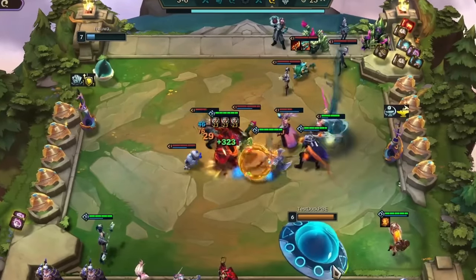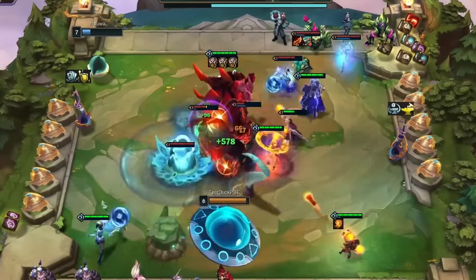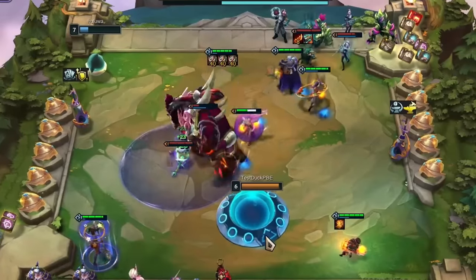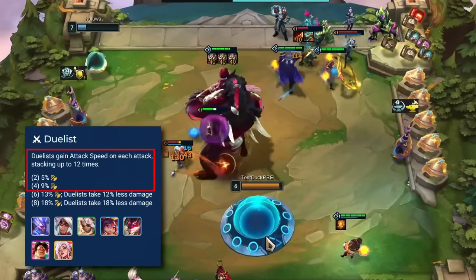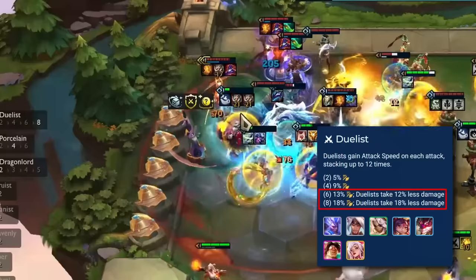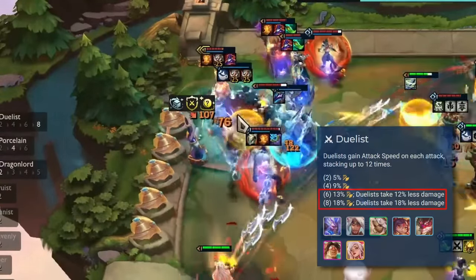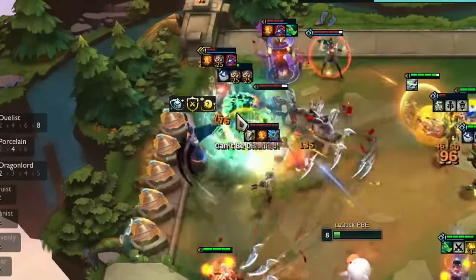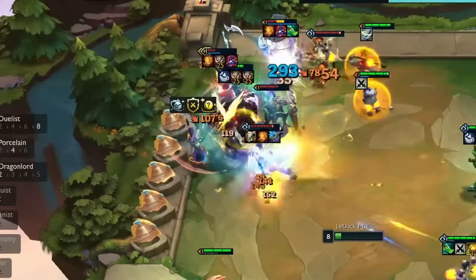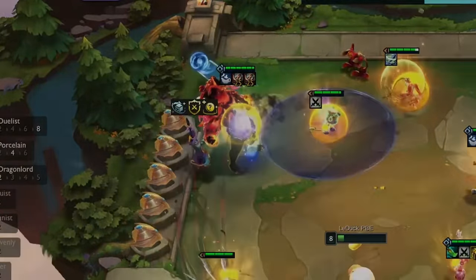Something I didn't expect when testing around with Set 11 was how much I would end up enjoying the Duelist trait. In concept, the trade is extremely simple. Every Duelist gains attack speed with every attack, up to a maximum of 12 stacks. With 6 or 8 Duelists, you also receive some additional damage reduction to make your units more tanky. While the trait itself is not complicated, there are extremely fun variations I want to showcase that go beyond just rushing for 8 Duelists.